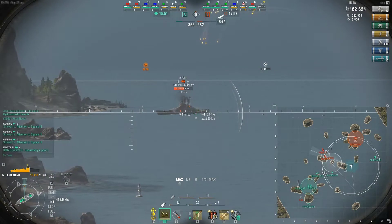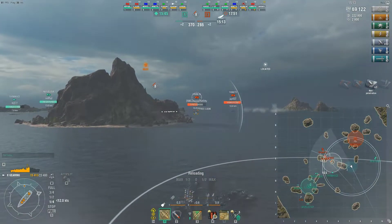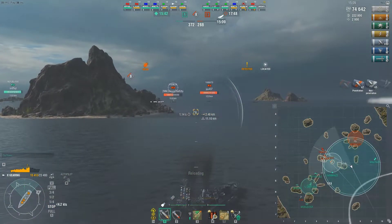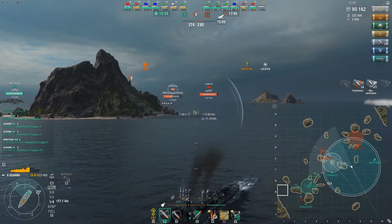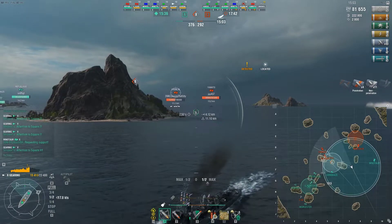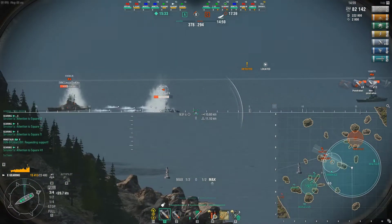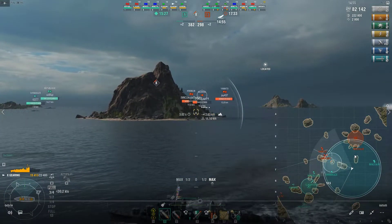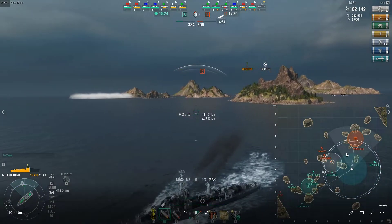There's the Gearing popped up momentarily, but he drops off so I can't do anything about it. Just getting as much damage as I can out of this. The Minotaur looks like he's starting to push south. I know that the Minotaur has radar, but obviously I don't want to try to get into a fight with a Minotaur.